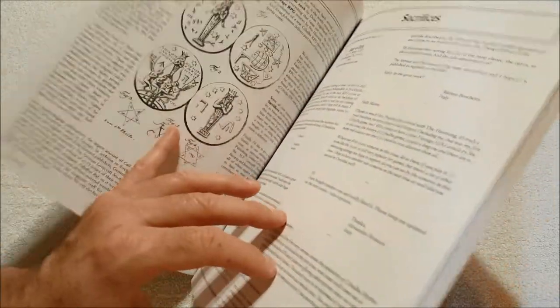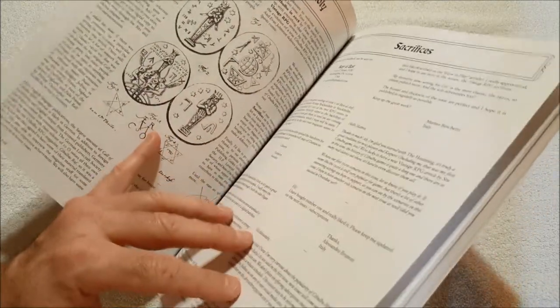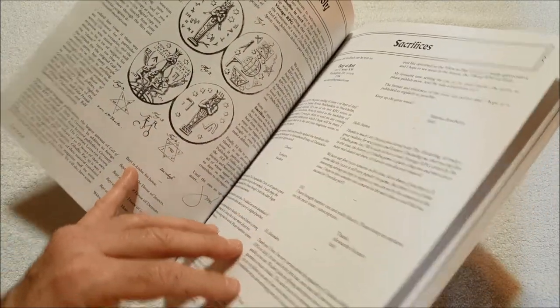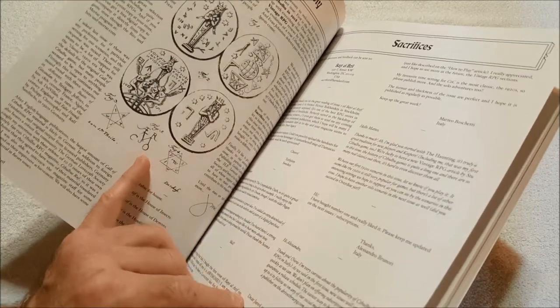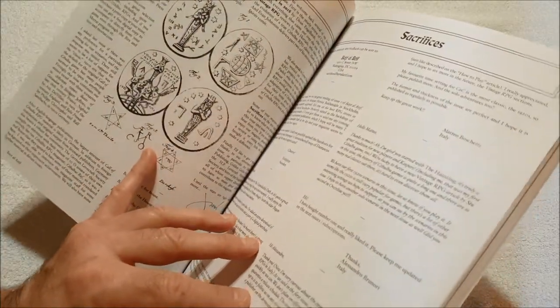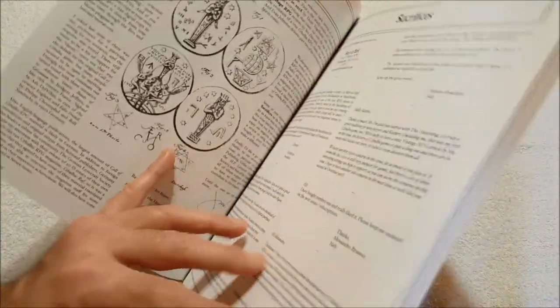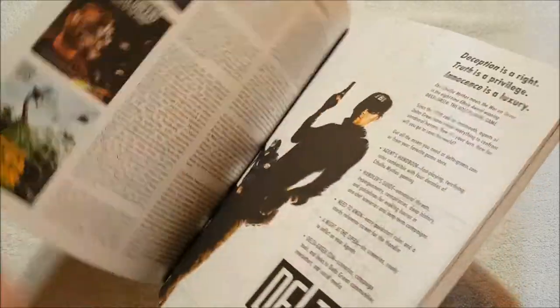I got the first issue of this and really enjoyed it. There's 'Houses of the Unholy,' I think that's probably the intro. 'Sacrifices' — these are letters, they're printing some letters, very cool. Hey, Bait al-Azif, you could throw my YouTube channel in there. Then there's a 'Cthulhu in 2018: A Retrospective.'